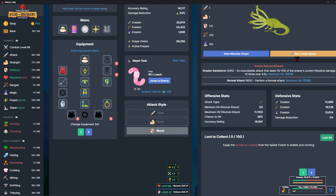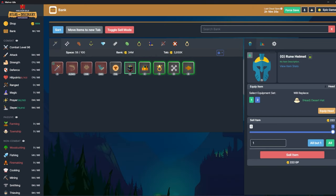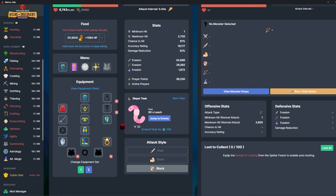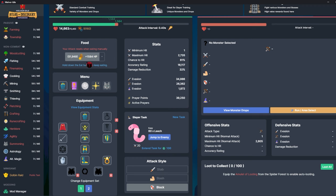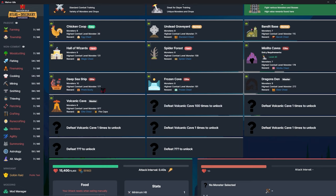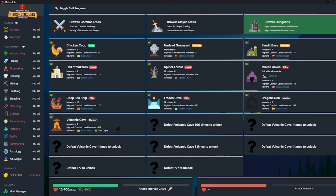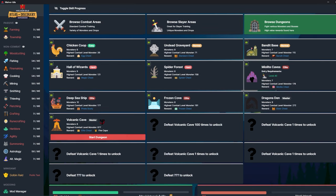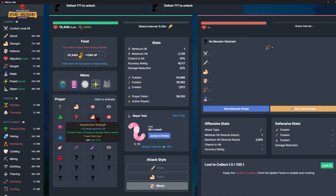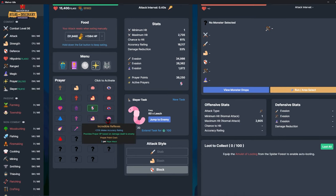It literally dropped on the third kill — extremely fast, not complaining. Getting fully geared up, making sure I don't accidentally sell it. I think this is my dungeon kit. I did deep sea ship a bunch and have the sunset rapier, but I really just need to go into volcanic cave. I also leveled up prayer a little bit — it's up to level 59. I'm going to throw on safeguard and incredible reflexes.